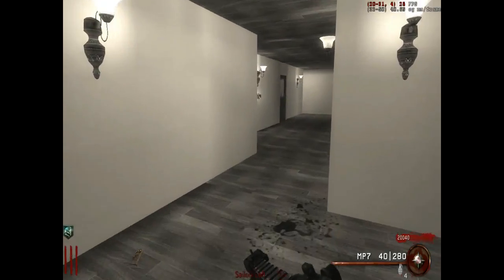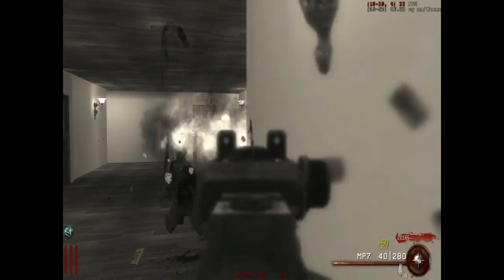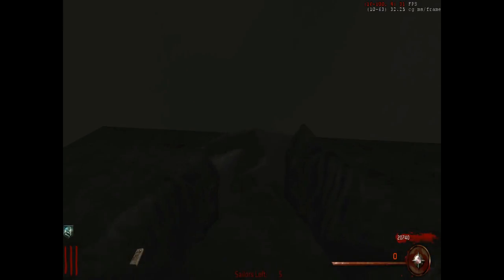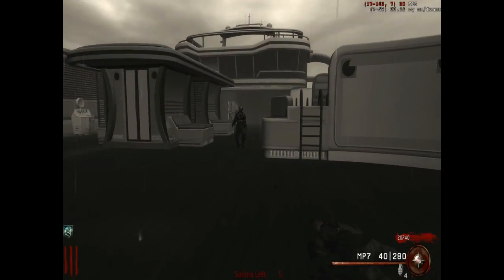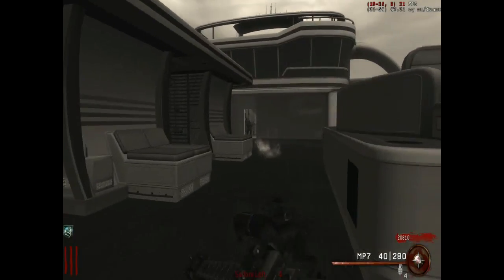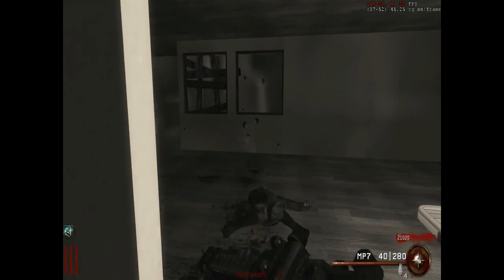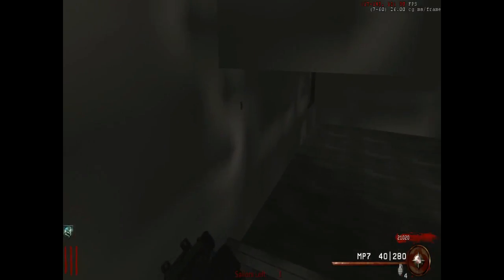Right now I'm going to build the part, but first let me get rid of those zombies. Done and dusted. This is where you build your parts — basically you can't move or do anything while building. Now I'm going to find the second part, which can be anywhere around the map.